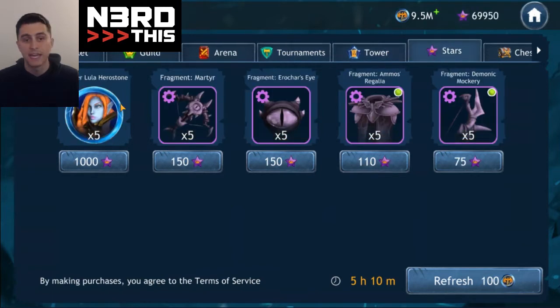Wonderlula now rotates in the shop — it's not every-other, it's randomized, just like everything else in these shops. So you might get Wonderlula four times a day, you might get Harder four times a day, or they might rotate.